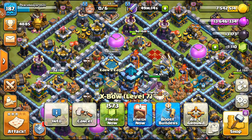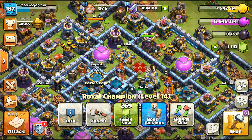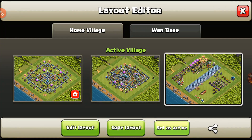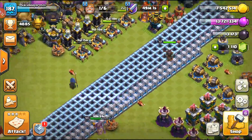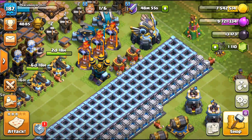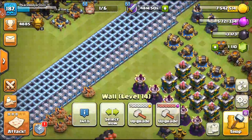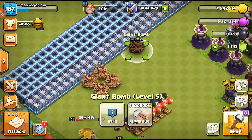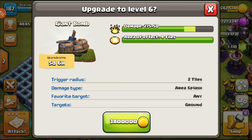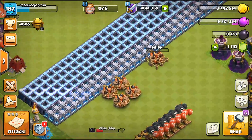Things are going pretty well - we have all four bows down. We have the Royal Champion now which is super sweet. This is probably gonna be her last upgrade before the Siege Machine happens because we'll be able to use hero and power potions and she and the king will both be maxed. With the elixir, I think we're just gonna do two walls and use the wall rings we collected. We also have some gold here to upgrade a wall - bam, another trap going.